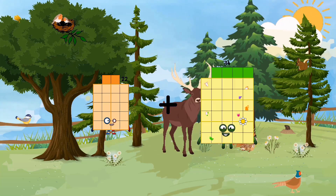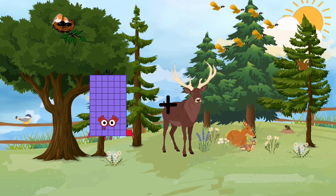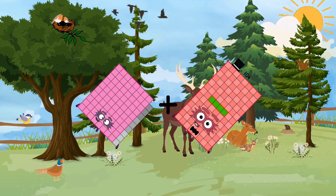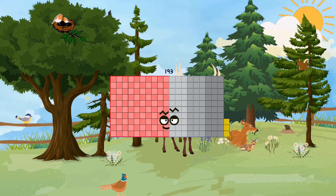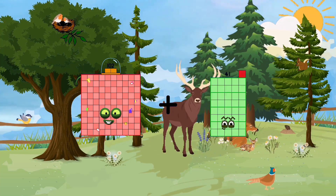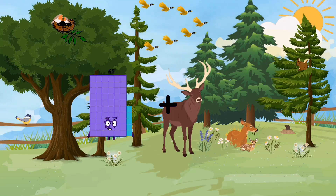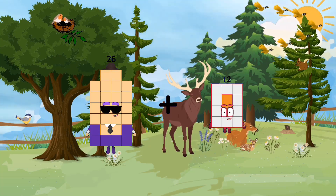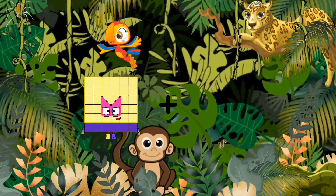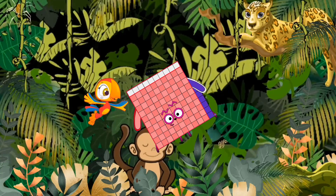Twenty-two plus ninety-two equals one hundred fourteen. Eighty-nine plus one hundred four equals one hundred ninety-three. Sixty-nine plus one hundred two plus twenty-one equals one hundred twenty-three. Twenty-six plus seventy-three equals ninety-nine. Sixty-nine plus forty-seven equals one hundred sixteen.